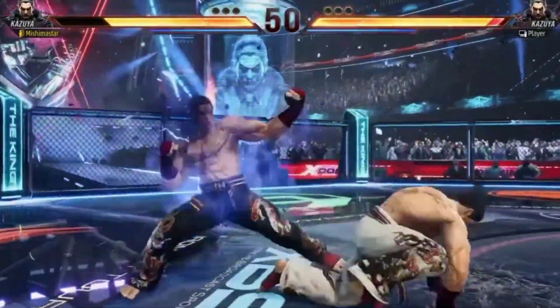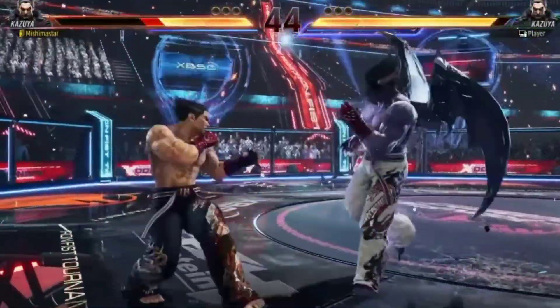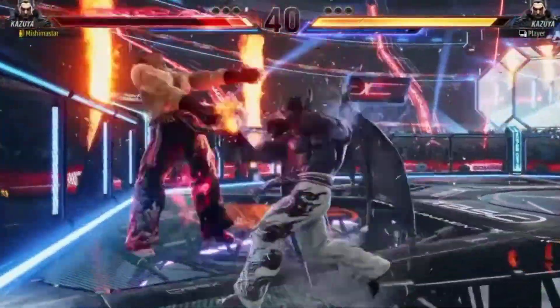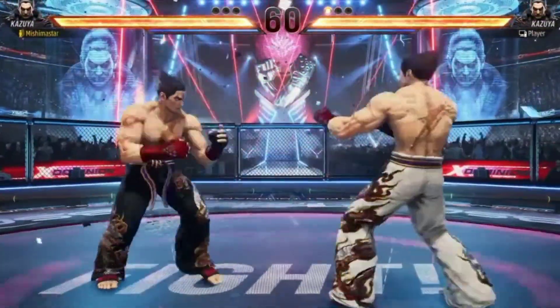I was watching the game, and I think that it was a person. In fact, the player is on the right side, and the left side is the Ghost character. You might be wondering which one is the Ghost. Mishima Master is also on the right side this time, as Mishima players often are. And the left would be the Ghost.